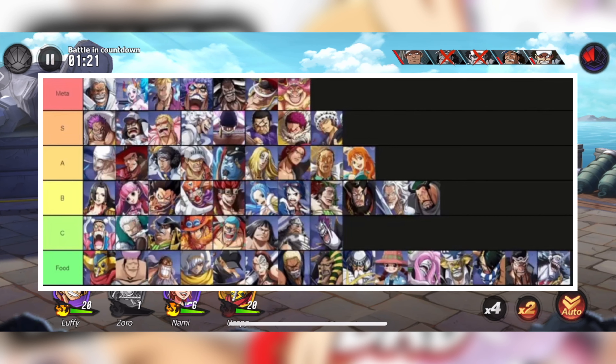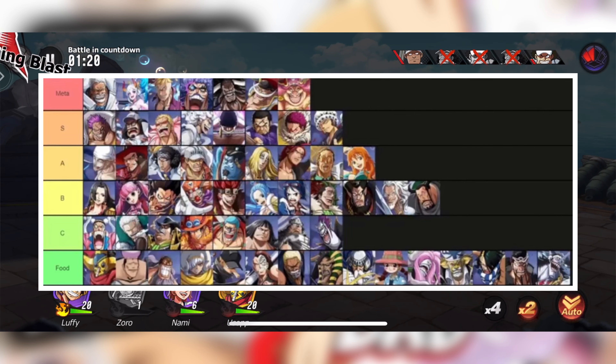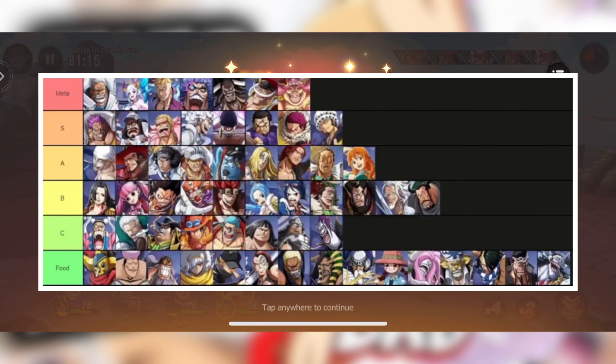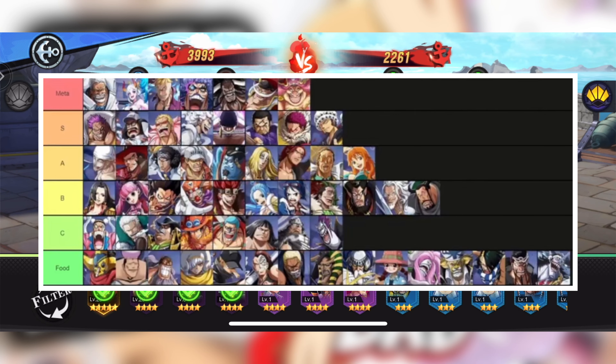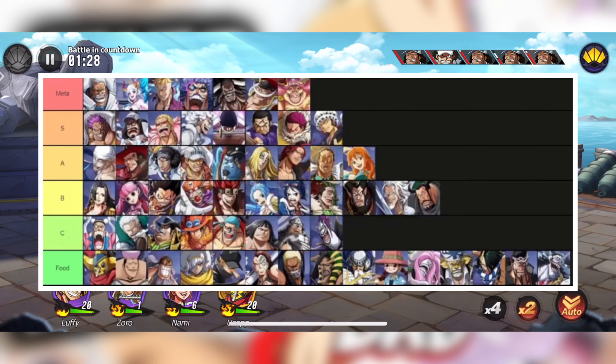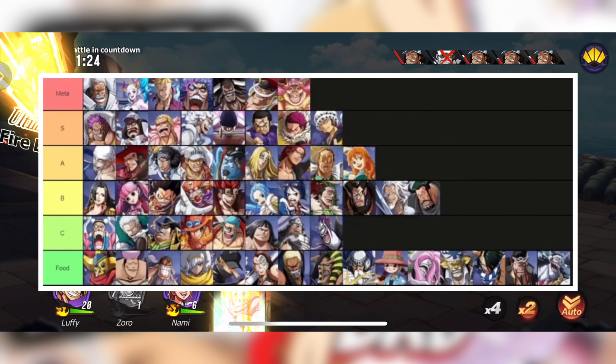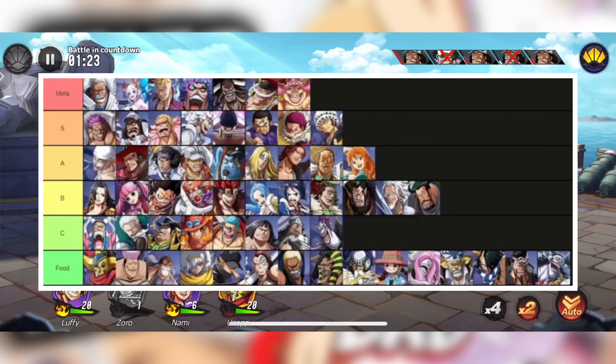Now this is the final tier — the Meta. Garp has been in the meta since basically the beginning of the game. This card is too good, especially when you have him paired up with the fourth image right there — an unstoppable duo. I would very much recommend getting that combination. If you have the others too, you are doing pretty well.